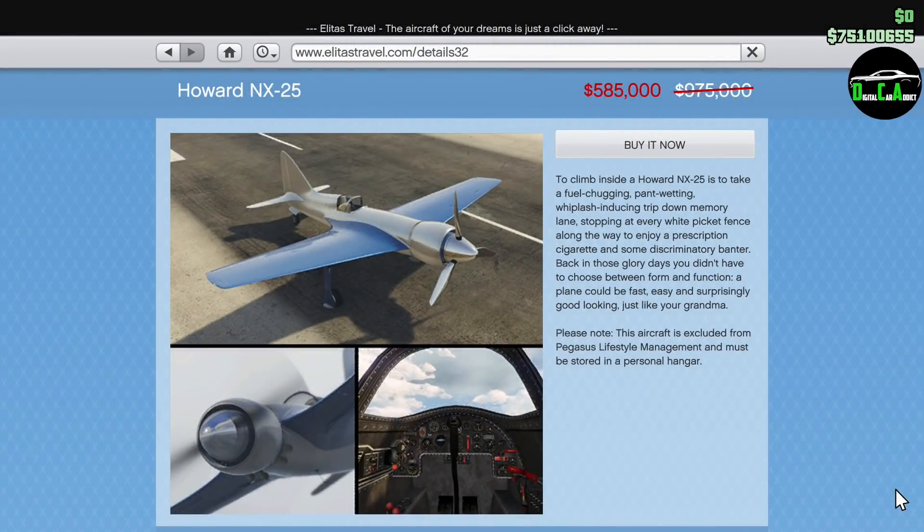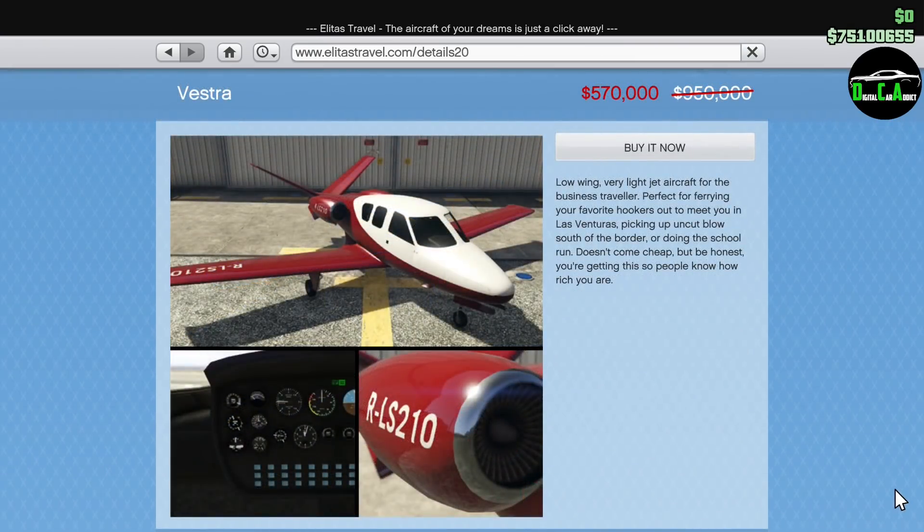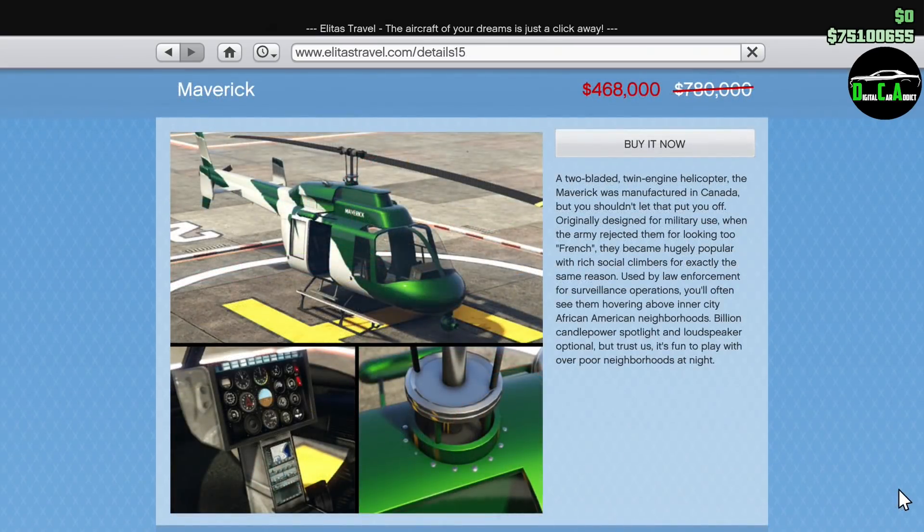Moving on to the Your Latest Travels website, we have 40% off the Howard NX-25. This little plane is awesome to customize to your liking, and it's pretty fun to do stunts with as well. At this price, it isn't too bad. Keep in mind you need to own a hangar to purchase this one as well. Moving along, we have 40% off the Vestra. This used to be my favorite two-seater jet in-game, up until the Pyro came out, which now has the highest top speed in the game — so the Vestra is pretty useless now. And lastly, we have 40% off the Maverick helicopter. An OG helicopter in-game that I'm sure most of you have stolen and flown a thousand times. I don't really see a reason to buy this. So that's it for vehicle discounts — Rockstar did a very good job in terms of variety and quantity this week, with plenty to choose from.